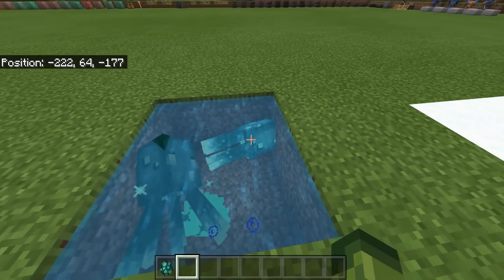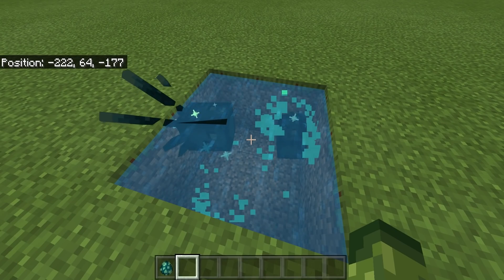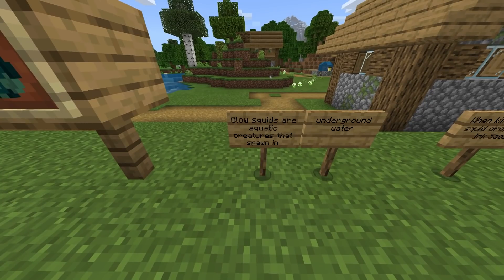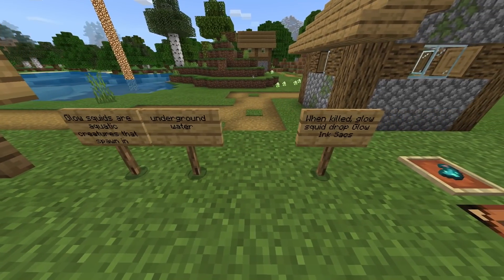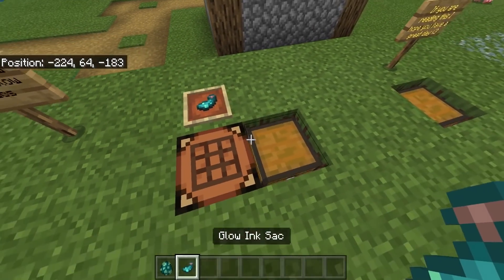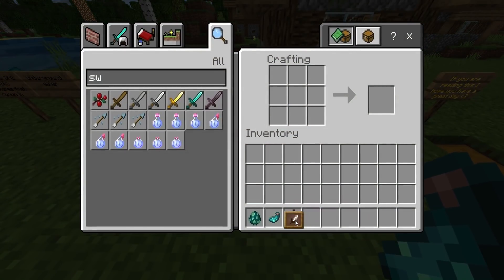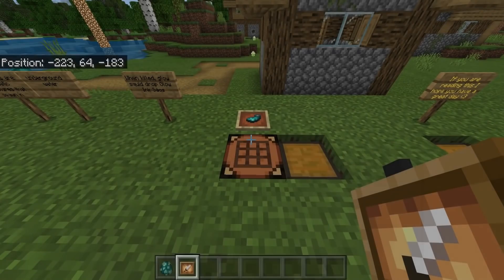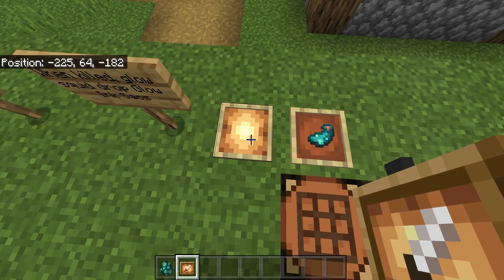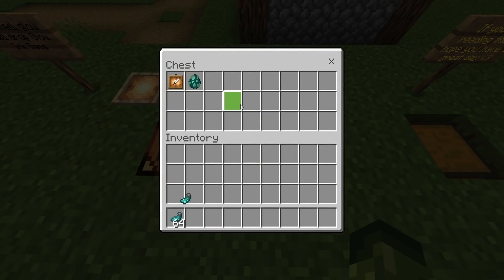Glow squids are a pretty decent introduction to the game. The glow squid originated in Minecraft Earth and made its way over here — it has a couple of sparkling sounds. The only downside is it doesn't quite glow as intended. When killed, the glow squid drops a glow ink sac. The glow ink sac can be used to craft glowing item frames, which look absolutely fantastic on a map wall at night.